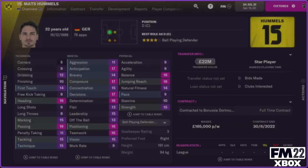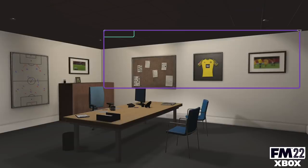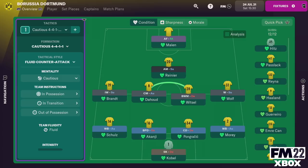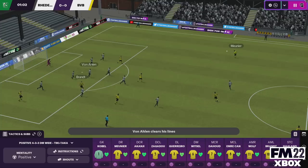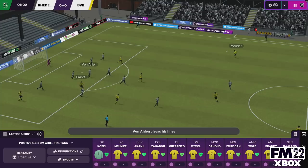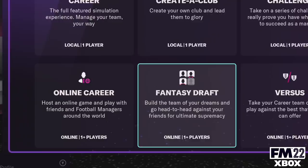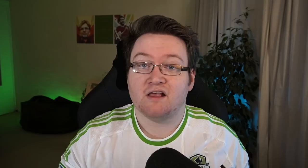Ultimately, it comes down to what you want from your Football Manager experience. If you're a first-time player and you own an Xbox console, the Xbox edition is great for getting to grips with the game — it's designed in a streamlined manner, there's way less to it, which makes onboarding much easier. However, if you're coming from a background of having played the PC version, you might feel key bits are missing. There isn't really a better version — it entirely comes down to your use case and what your friends are playing. Both versions get access to network games and multiplayer, but you can only play with people on the same version as you.